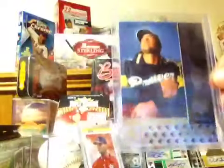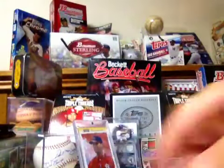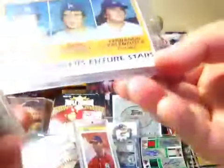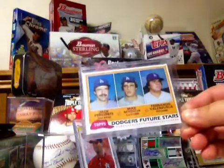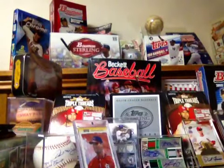Troy Tulowitzki, Ryan Braun, Joey Votto, Michael Bourn, Clay Buchholz, Tulo — this isn't even a rookie card — David Price, David Freese, Jeff Bagwell, Mo Vaughn times two. Then I got Fernando Valenzuela — that could probably pass for a nine and a half, really nice. Dave Parker, Frank Thomas, Jeff Bagwell, Matt Cain, Brian Wilson.